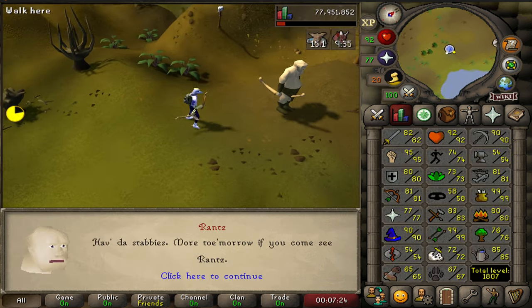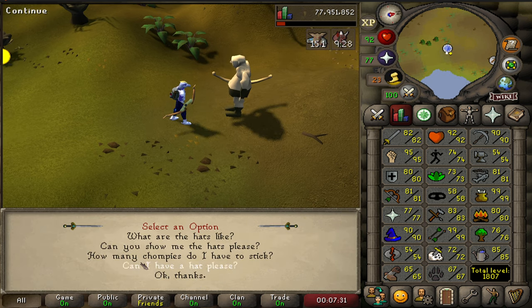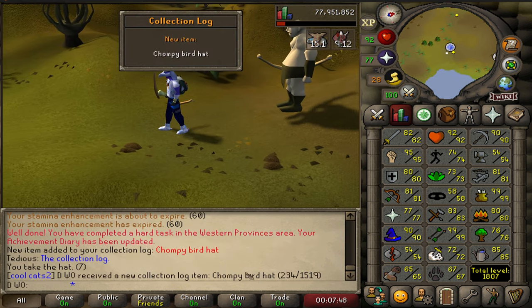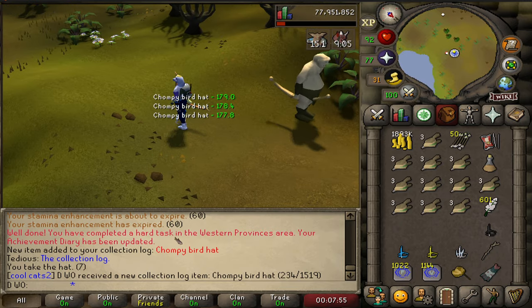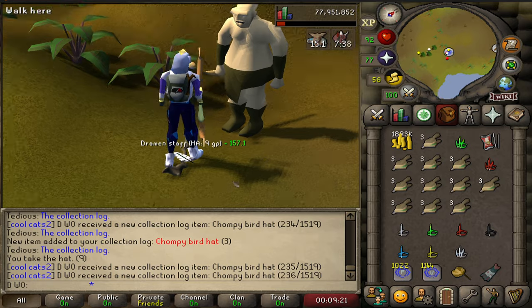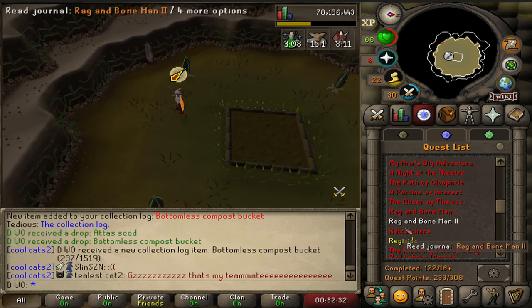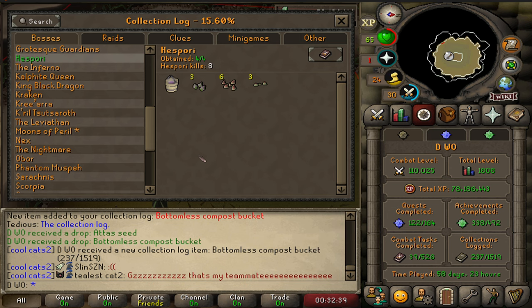Just finished killing 300 chompies. I keep accidentally claiming arrows — give me a hat! I got just the one hat for all those kills. Maybe I didn't have space. It says the diary is complete, and it gave me the highest level hat just so I could finish the diary. Bottomless bucket at kill count 8 — pretty lucky. History log done in 8 kills. Holy shit.